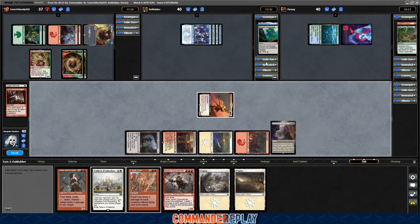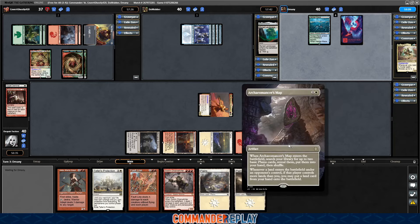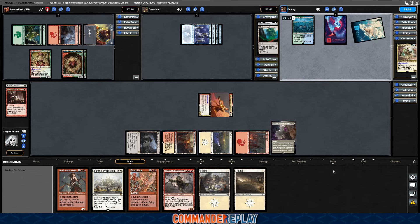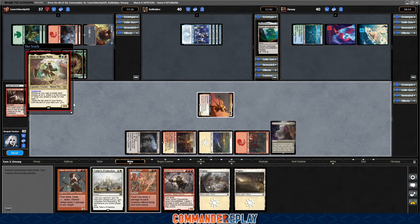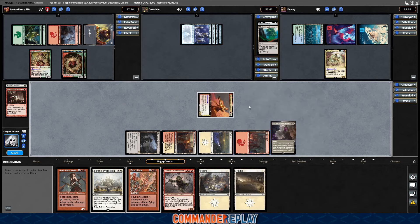Unfortunately, I was hoping we would get another land with the Myriad Landscape — didn't work out that way. But we've got two green decks at the table, so there should be plenty more land drops for us with the map, which is why I didn't want to discard a land with the eight cards there. The map is a little awkward on the play — it's got one trigger off of it, it's gonna be tougher to get more unless someone's really ramping.